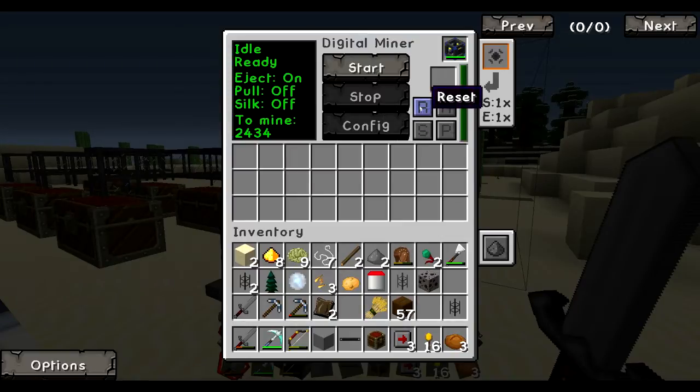We can reset it. And as you can see, it says idle, not ready, eject, pull, silk, and to mine. So eject means we have auto-eject on, and we can turn it off or on. You're going to want to turn it on unless you're doing a very small amount of mining — some spot mining, maybe for one or two ores only of a small location. Then you can leave it off, because if auto-eject is off, it'll start filling its internal inventory up.